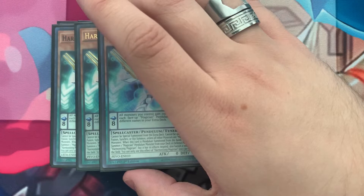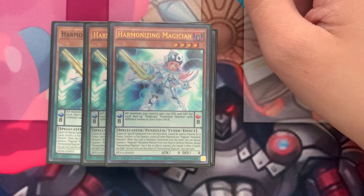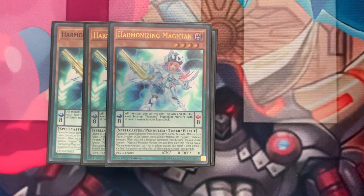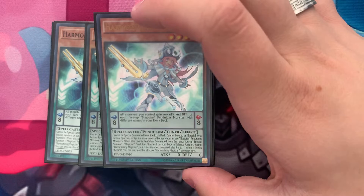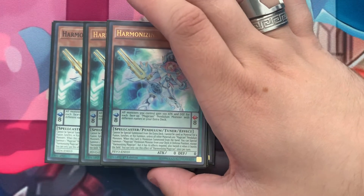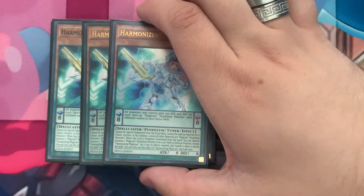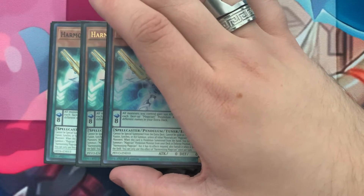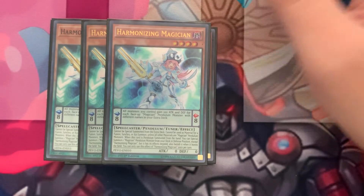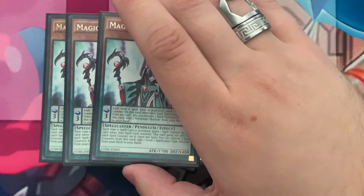Three Harmonizing Magician — two from Pendulum Evolution, one from another set. The mismatching rarities is just funny to me. This is a Tuner. It can special summon your Timegazer Magician or a Purple Poison and use them to go into some of your Synchros. In the Pendulum Zone, it can give your monsters an attack and defense boost. I would play at least two; I'm running three because I want to see it more often.